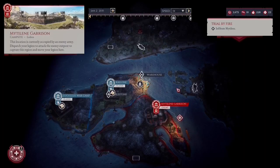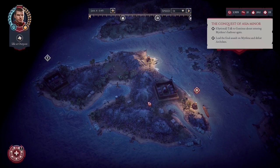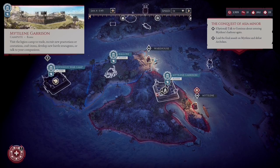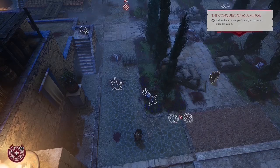The first unique item you can get is in Mytilene Garrison right at the beginning of the game. You can't miss it cause it's part of the main story. After you lay a siege there will be a quest to defeat the Achelous. And no matter how you solve it — whether you kill him or capture him — you will get his sword. In my case I just kill him.